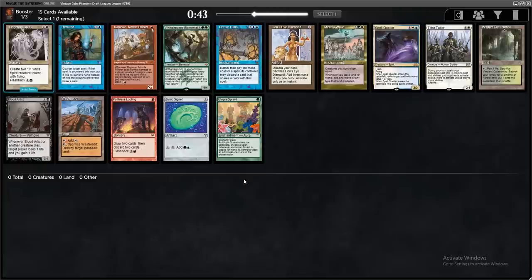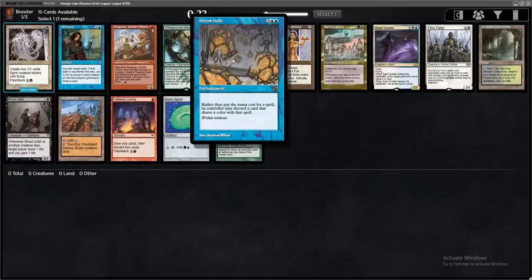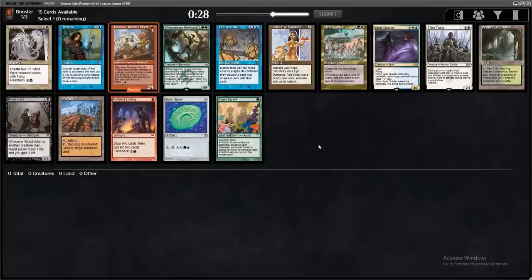We've got some more vintage cube. This is a slightly different version — they've swapped out a bunch of cards for some new cards. For example, I think they took out Show and Tell and added Dream Halls in its place. Pretty cool. They've made a bunch of other swaps, so it will be your basic vintage cube you're always accustomed to with some new additions.